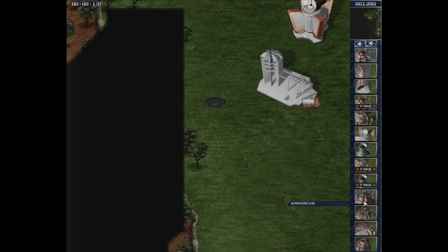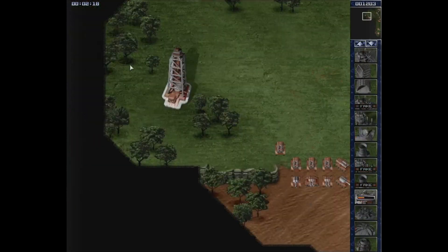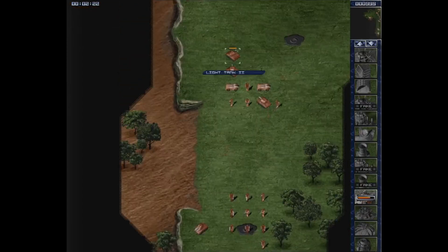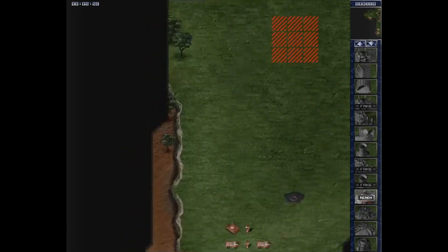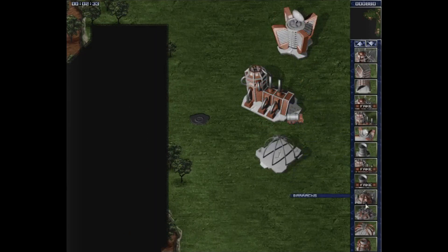We want a research center but let's build a barracks first, and then I think we should be good for now. You hang around here - I'm just going to try to block everything off vaguely like this. Then we need our research center, let's build one more.